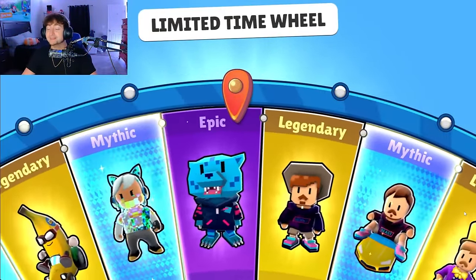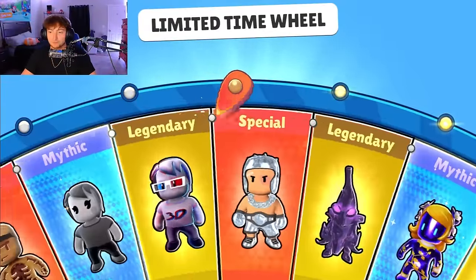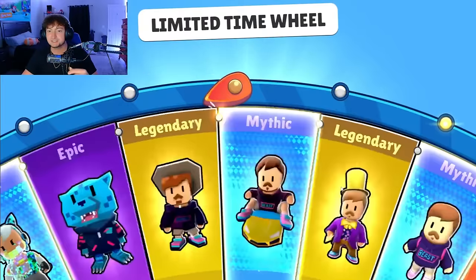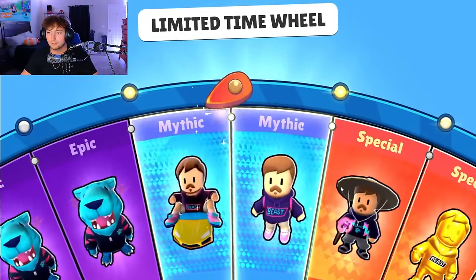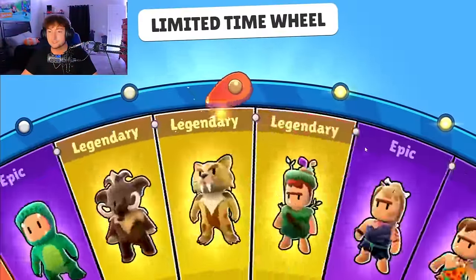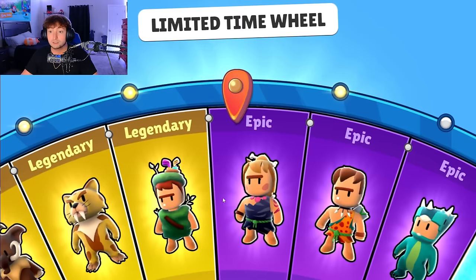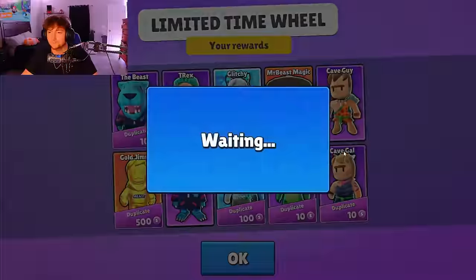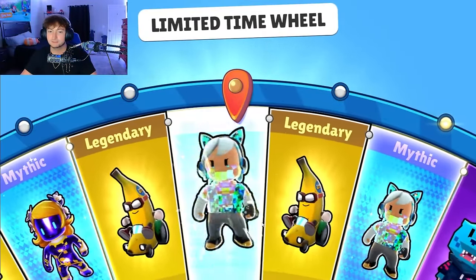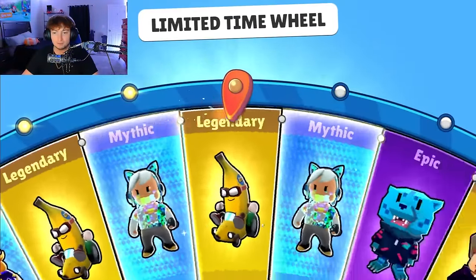Mr. Beast in pixel form — we'll take it! Got the glitch skin once more. Unfortunately we already have the T-rex. Give us wonka Jimmy, the woolly skin, dark obsidian — any of those will definitely help us complete our collection here.